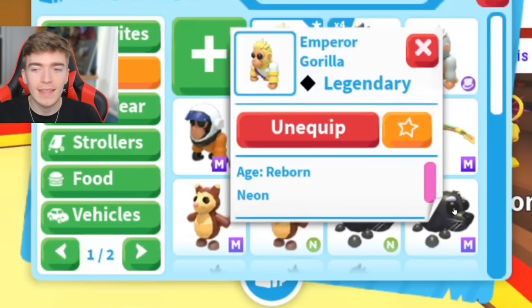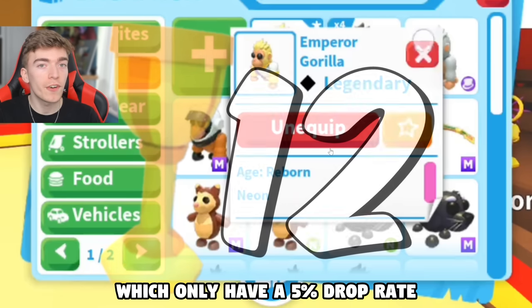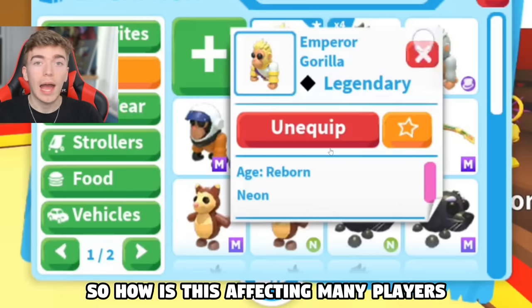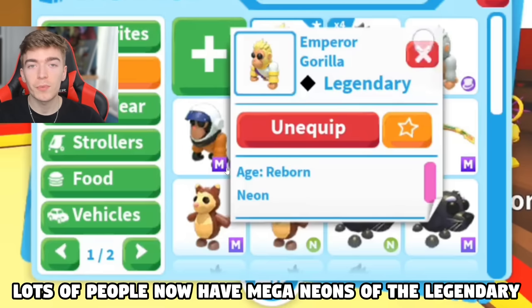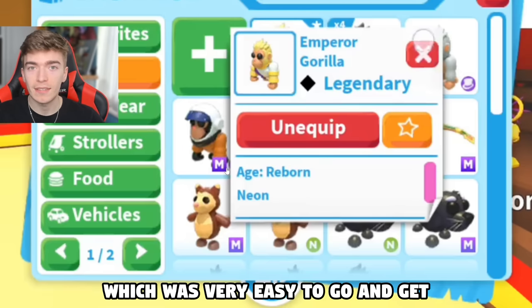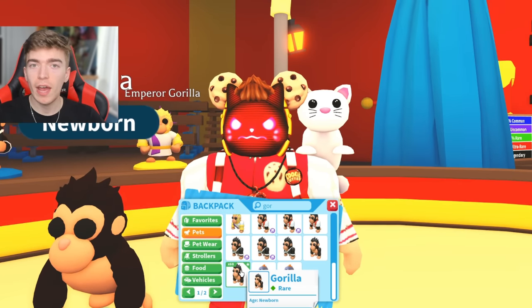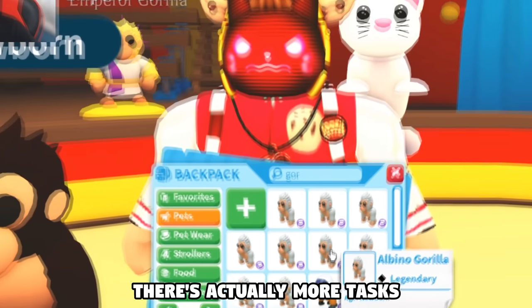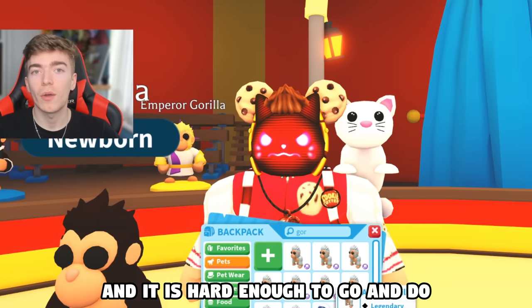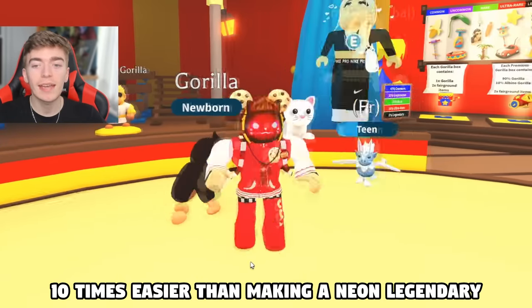Many people are saying: why is that an issue? Well, to get a Neon Emperor Gorilla theoretically, you would have needed multiple goblets which only have a 5% drop rate. Lots of people now have Mega Neons of the Legendary, which was very easy to get. Why was it easy? Because making a Mega Neon of a rare doesn't include many tasks compared to leveling up a Legendary — there are more tasks and it is harder to do. Therefore, making a Neon of a rare is about 10 times easier than making a Neon Legendary.